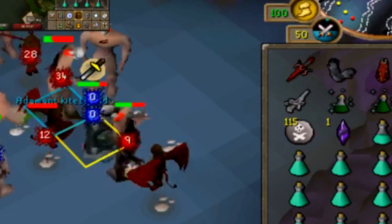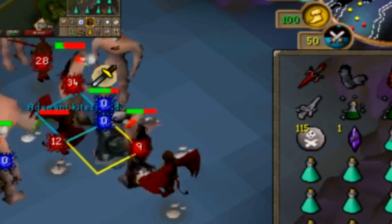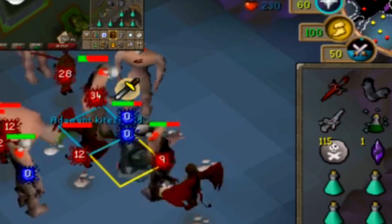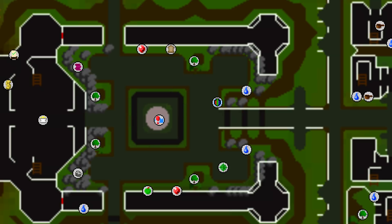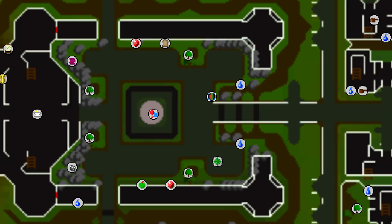Some people developed a method involving two alt accounts for spec transfer. You bring your main and two alts to the Nex area, use the Din's Bulwark special attack twice, then spec transfer with one alt account. That account teleports back to its house, uses an ornate rejuvenation pool to restore its spec energy, then teleports back to Zeah and runs back down. To do this without any downtime you need two alt accounts. Nex is popular because it's very close to a teleport, meaning you only need two alts — elsewhere you'd need more.